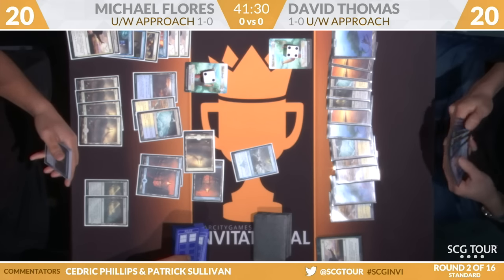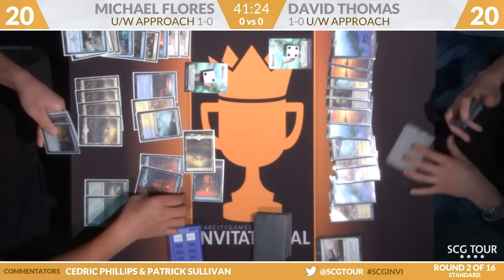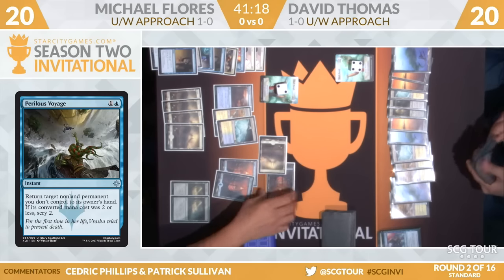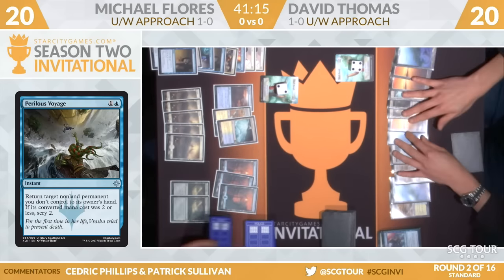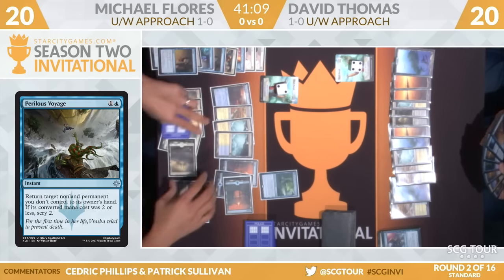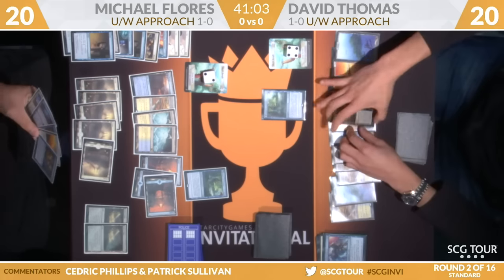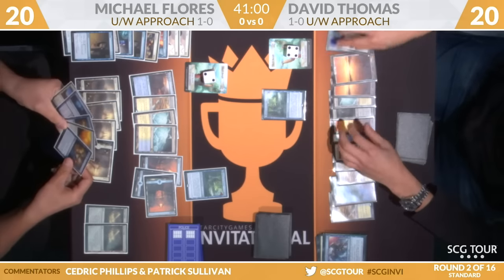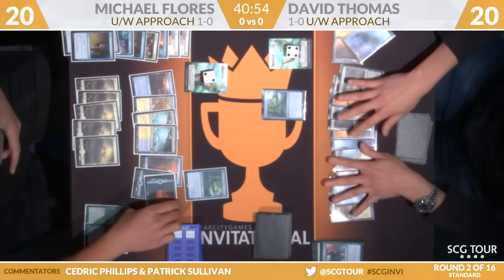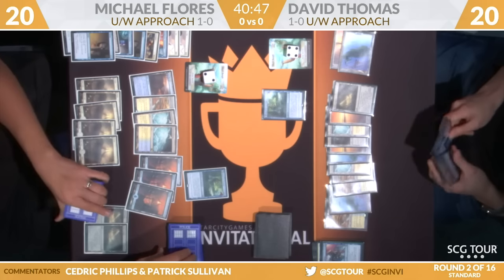I believe Flores is playing a Perilous Voyage to bounce Search for Azcanta — yeah, you got one. A nice little one-of in Mike's bag of tricks there. Flores is also going to cycle a Censor, untap, draw a card, play Glacial Fortress. And then — Search for Azcanta of his own. Sure. We'll go back over to Thomas. Thomas with two copies of Field of Ruin on his list as well. Now Mike will watch as David plays his Search for Azcanta again.